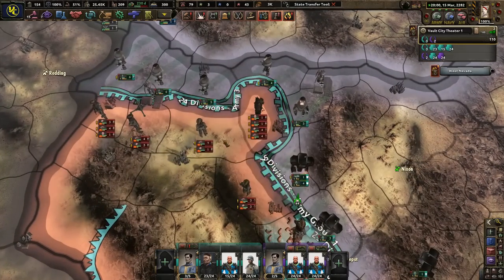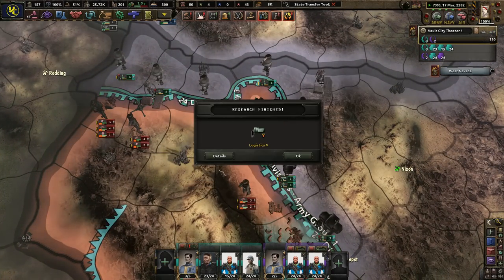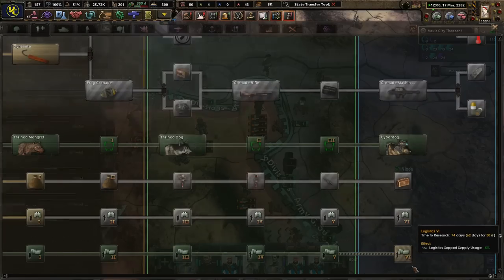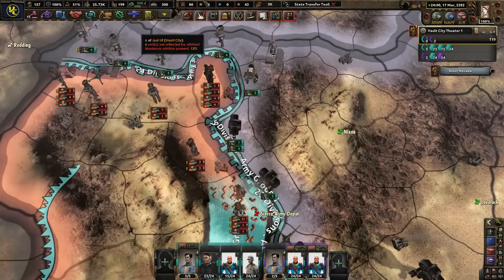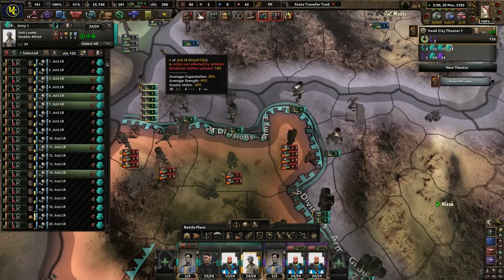Let's let our guys get a little more experience. How can we not win there? What the heck — or even here. Better logistics — let's get even the bestest logistics. Nixon is already level 8? Holy cow, that's pretty good.